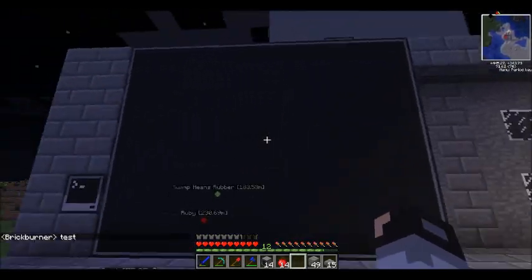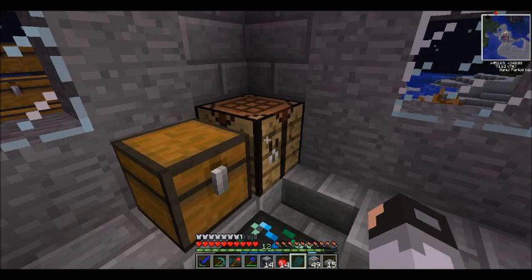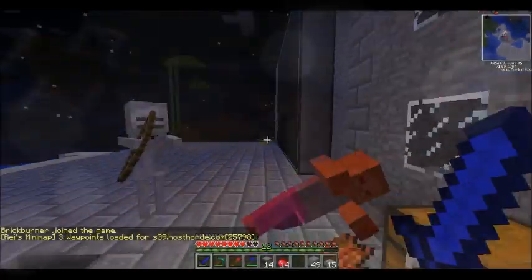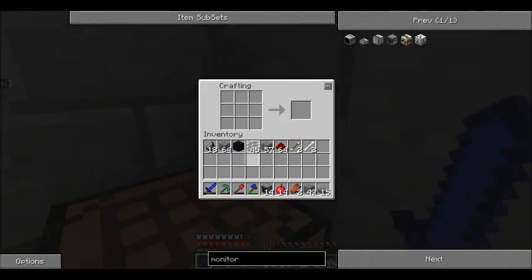Right here I want to show you something really cool. These are ComputerCraft monitors, and this is a ComputerCraft computer. And how you craft this - you put seven stone around it, a glass pane, and a redstone in the middle, and then you get a computer. And then how to craft the monitors, you need one glass pane and then eight stone surrounding it, and then you get a monitor.